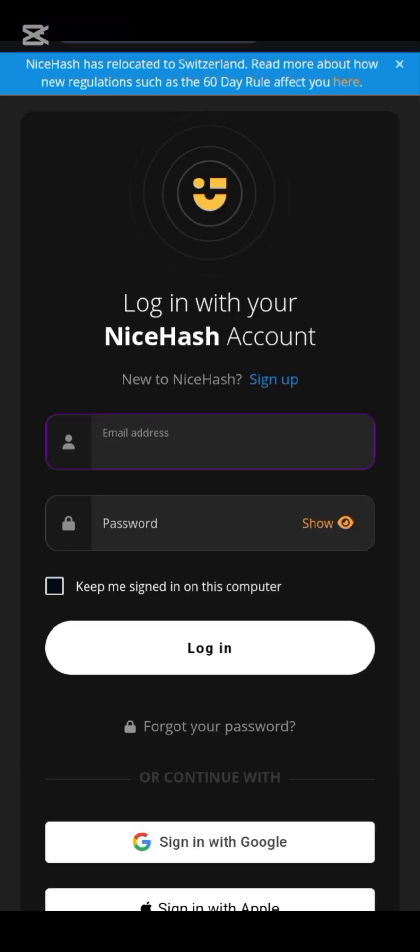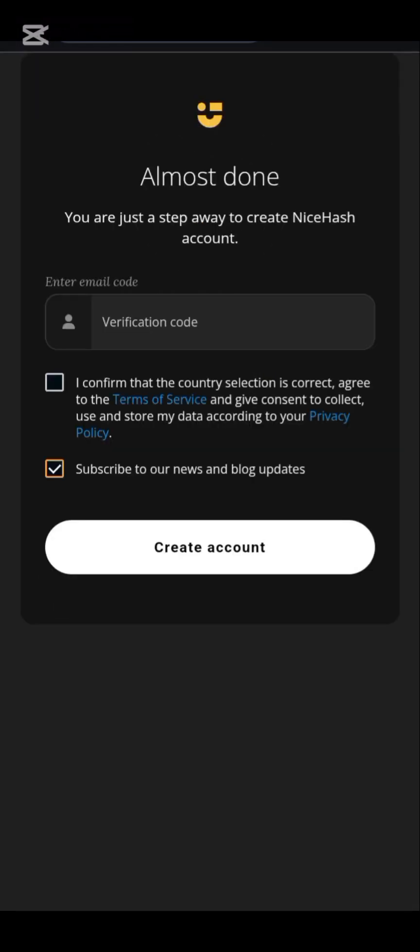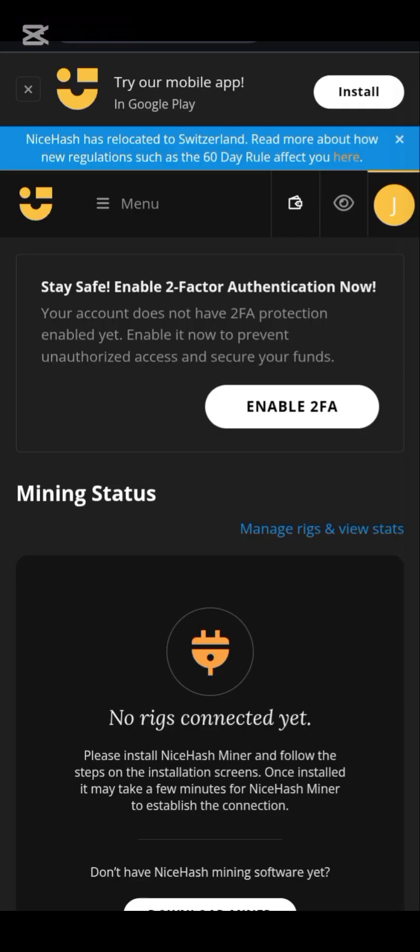Input your email address, input your password, and click 'Keep me signed in on this computer' if you want — otherwise leave the box unchecked. If you don't have an account, click on sign up. Click to confirm that the country selected is correct, and input your verification code which will be sent to your email.